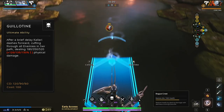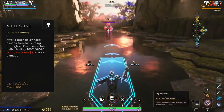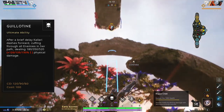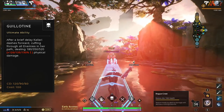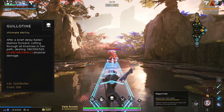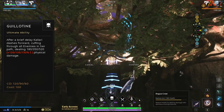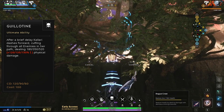Kalari's ultimate ability is Guillotine. After a short delay, Kalari dashes in a straight line forward and deals significant physical damage to all enemy targets she passes through during the dash. This dash can be used both horizontally and vertically, but note that the dash will end if Kalari collides with a wall or even the ground. This is not only useful for closing the gap between yourself and an escaping enemy, but it is also a great ability for damaging multiple clustered enemies during a teamfight.